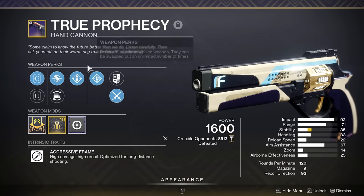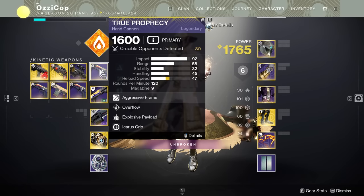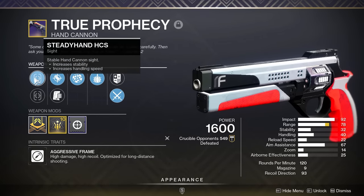Back when you could 2-tap with 120s, this thing was so fun — you ran over special ammo, had 18 bullets, and just started 2-tapping people. That was easily the most fun I've ever had with a single weapon in Crucible. So anytime rolls pop up with this, whether it's from Xur or I just get a random one, I have to use it.